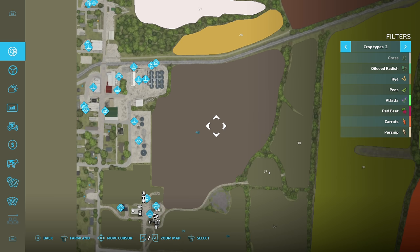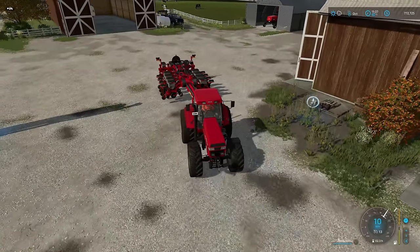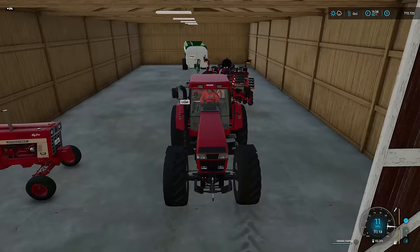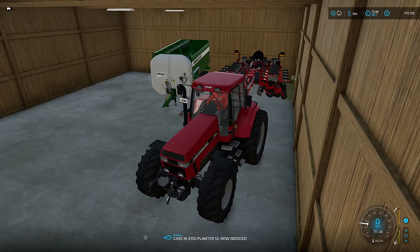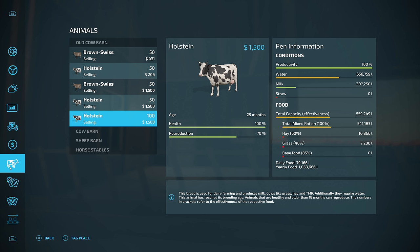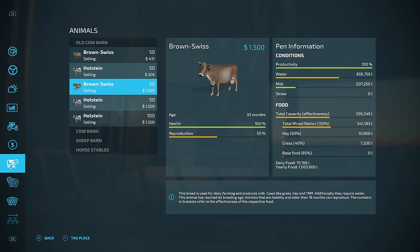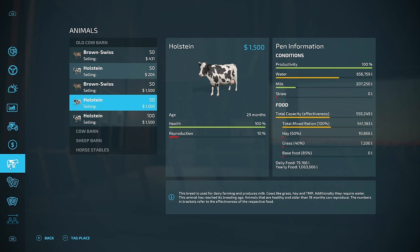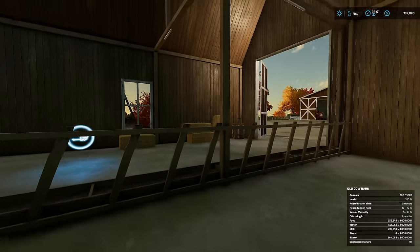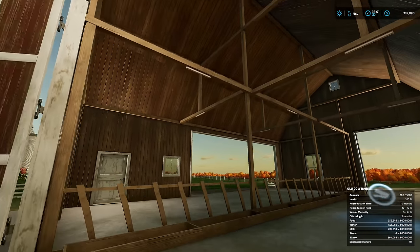It looks a little different than the other fields — I think because it's still growing. It's October now, so it'll be November, December, January — probably March before we can do anything. We're also about three months away from getting 100 more Holsteins, then five months after that 50 more, then four months after that 50 more. Water looks good, milk is looking great — we're over 200,000 liters now.